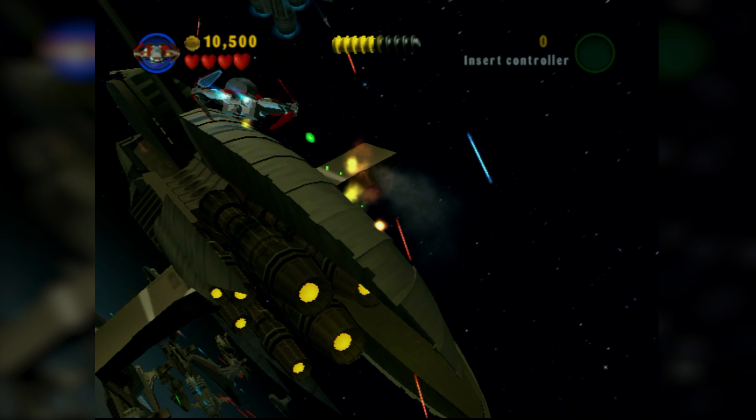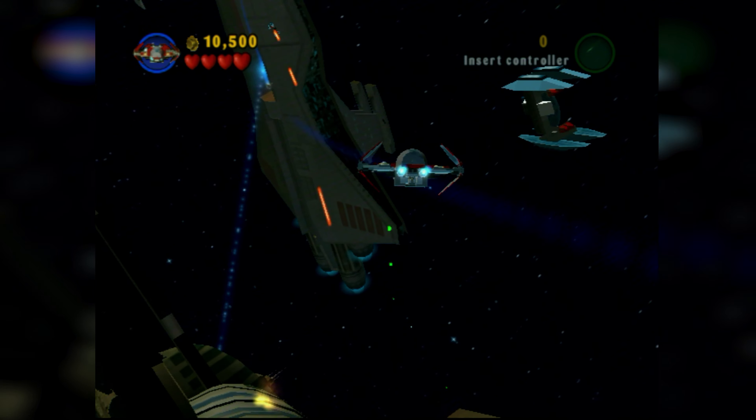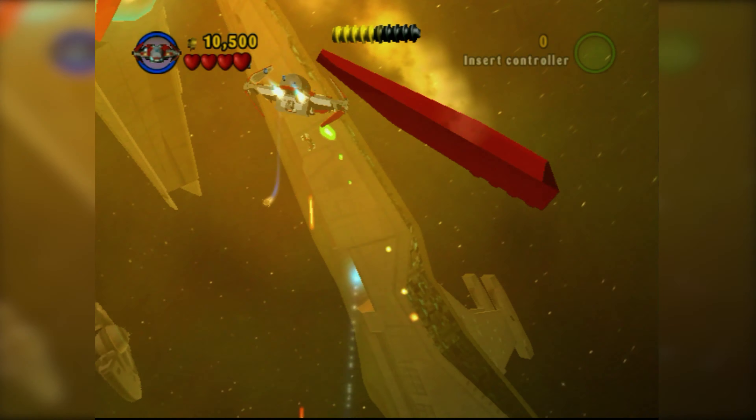Try to target those ships flying around because every one you destroy gives you studs, and then target the minikits too. The minikits really aren't that hard to get either. If you miss one, you can always just replay the level. It's a pretty good level.